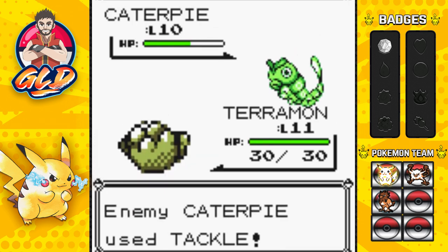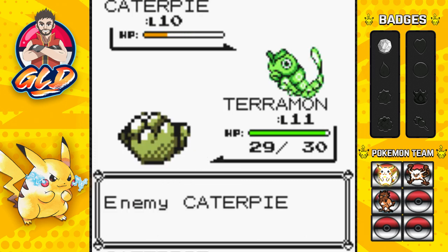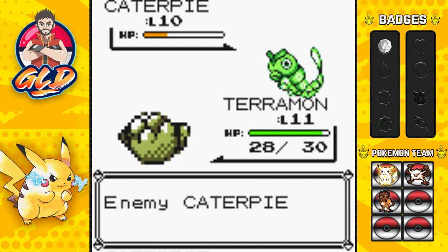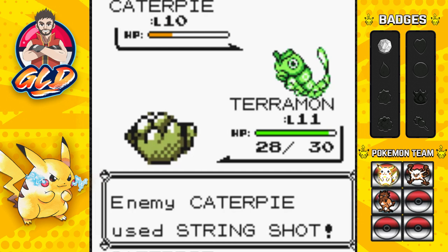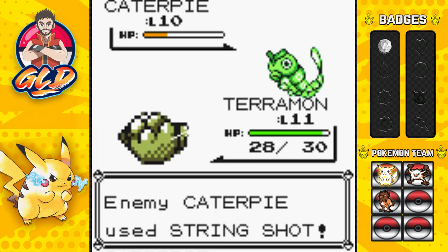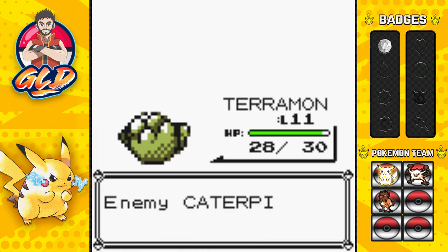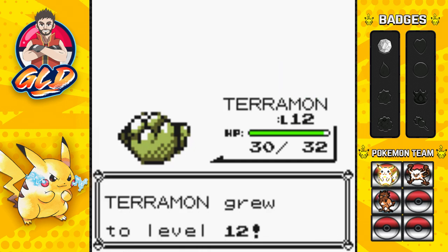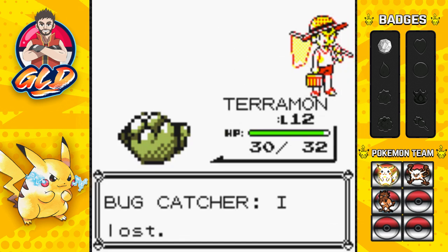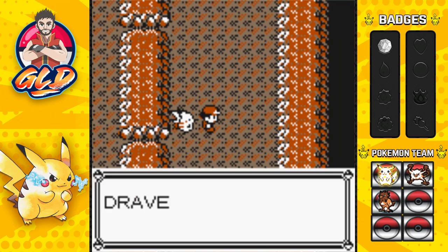Once we get repels there'll be more editing. Here's another trainer - Lass wants a battle. Tornado is ready to go. Peck attack for the win - that nearly defeats Oddish! Absorb attack comes back. Peck attack again and Oddish is defeated. Then Bellsprout - Peck attack nearly defeats it, and Growth attack comes back. Peck attack for the win - Bellsprout defeated! Tornado grows to level 14.